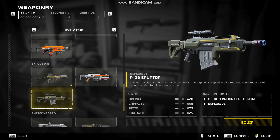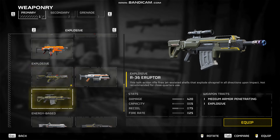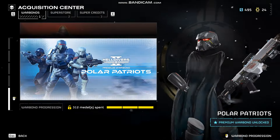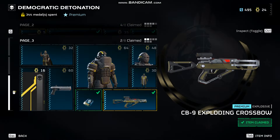I'm most interested in comparing it to the Eruptor. The Eruptor is a single shot, bolt-action reload, firing 420 damage explosive rounds, medium armour penetrating. The CB9 Exploding Crossbow doesn't have armour penetration, so we're going to see if it's any good or how it's better than the Eruptor, if it is. You can find it on the Warbond Democratic Detonation on the final page for 80 medals — doesn't take too long to get.